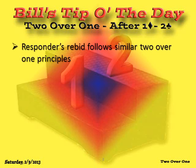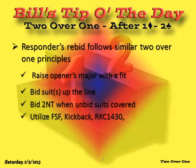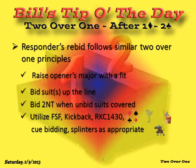Responder's rebids follow similar 2-over-1 principles with a couple of exceptions — notably that when partner bids 2 diamonds, he has not denied a 4-card major. If opener bids a major, you can certainly raise him; there's no sense to jump. You can bid your suits up the line, bid to no trump whenever unbid suits are covered, and use other sequences such as 4-suit forcing, kickback, and Roman key card. Cue bidding or splinter bids are also available at appropriate moments.